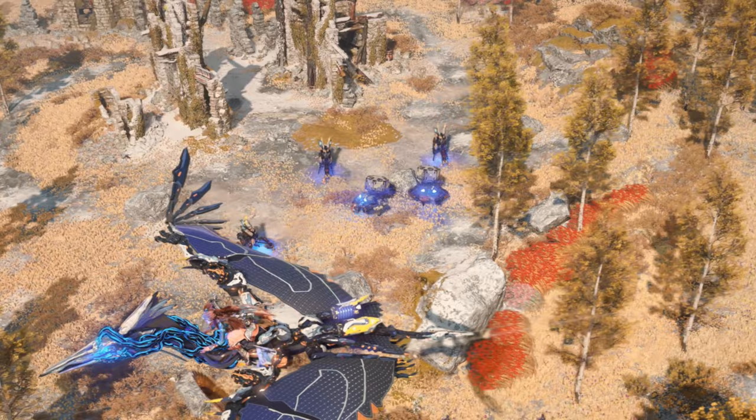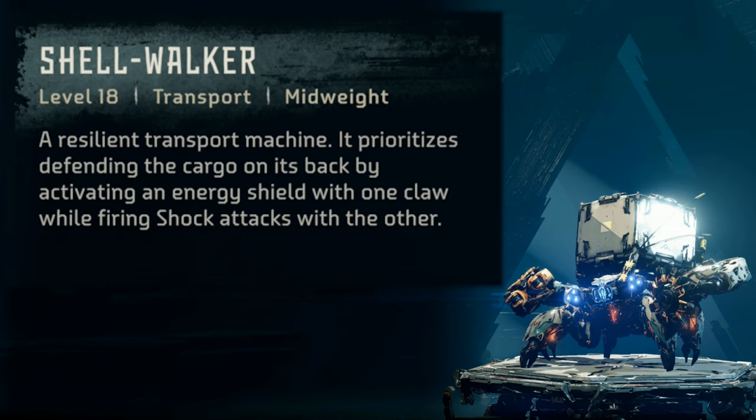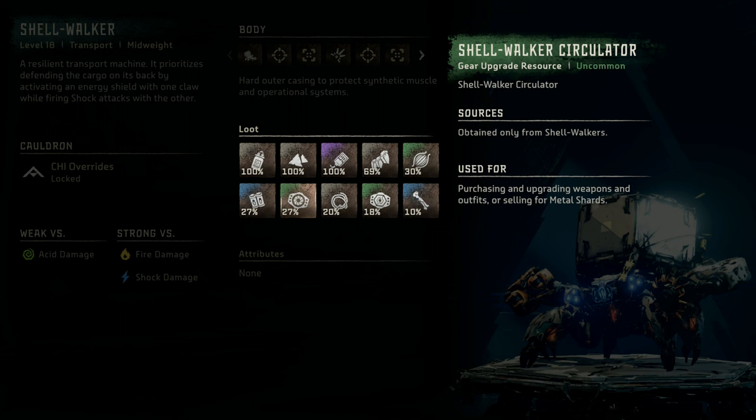The Shellwalker is a level 18 transport mid-weight machine — a resilient transport machine. It prioritizes defending the cargo on its back by activating an energy shield with one claw while firing shock attacks with the other. It is weak versus acid damage and strong versus fire and shock damage. Notable loot includes sparker, metal shards, crystal braiding, sturdy hardplate, machine muscle, medium machine core, Shellwalker circulator, braided wire, Shellwalker primary nerve, and metal bone.